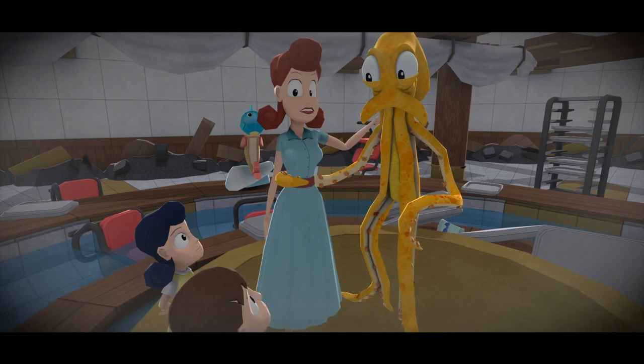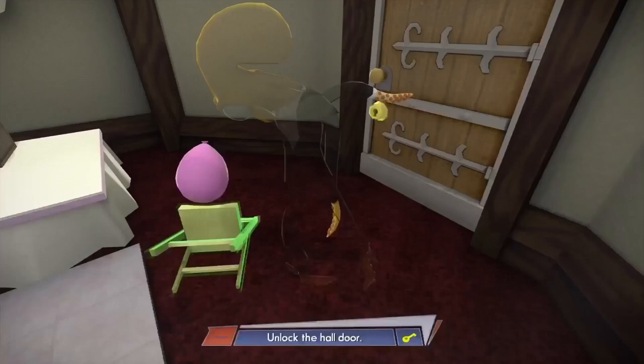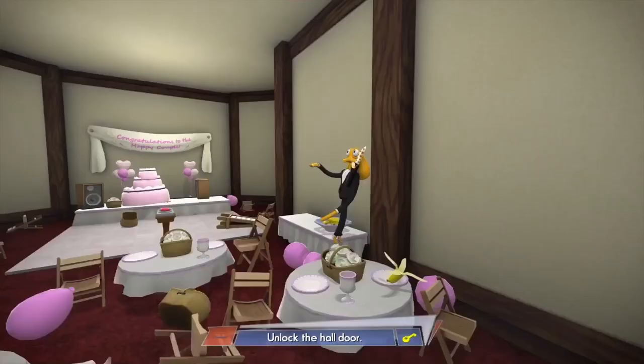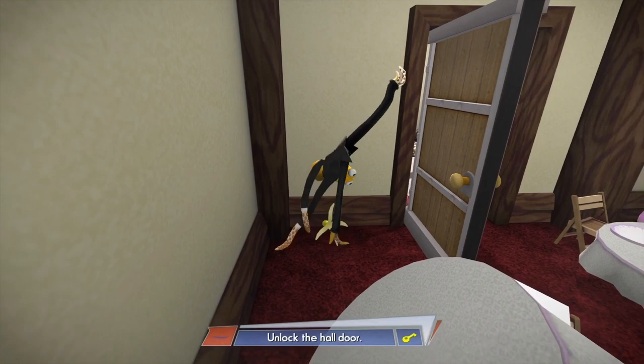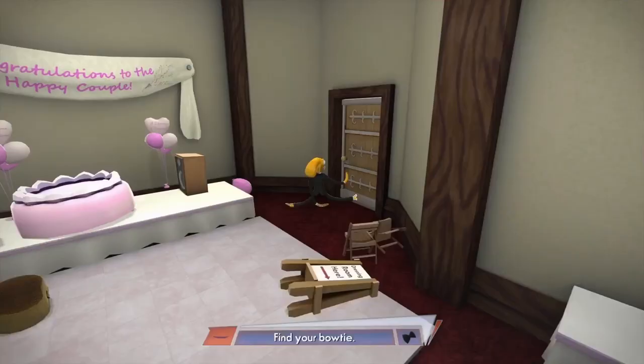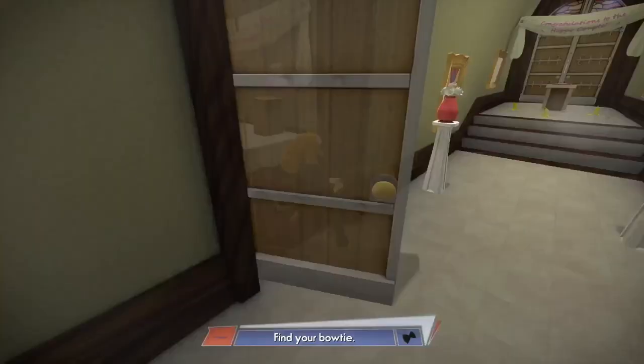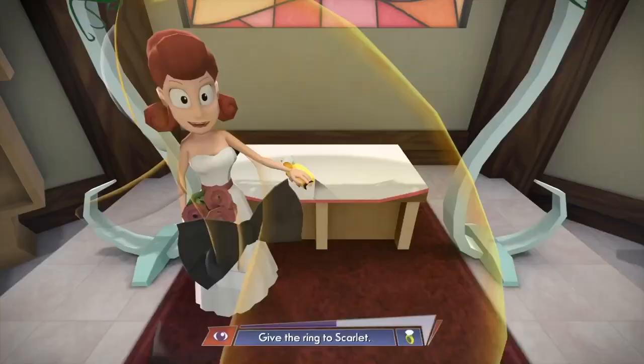You basically start off at the very beginning trying to get married, going to the reception, and you'll be busting things up because you're an octopus just learning the controls. You're learning how to walk as a human for the very first time. You get to the actual wedding part where you say 'I do' and do the kiss-the-bride thing — and once you do, you get married, then the game fast-forwards to ten years later.